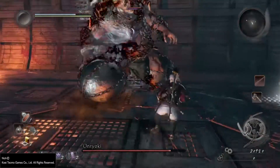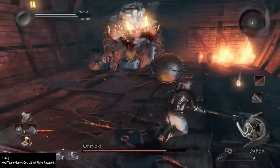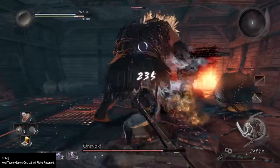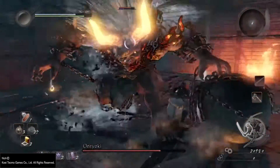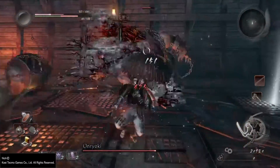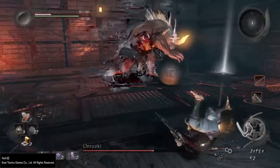Restore your health, dodge his attacks. Go for two hits and then dodge. Don't rush this fight — don't rush any fight in this game. You want to get a couple of hits in, go back, and allow your stamina to regenerate. I got clipped there, but I let my stamina regenerate.